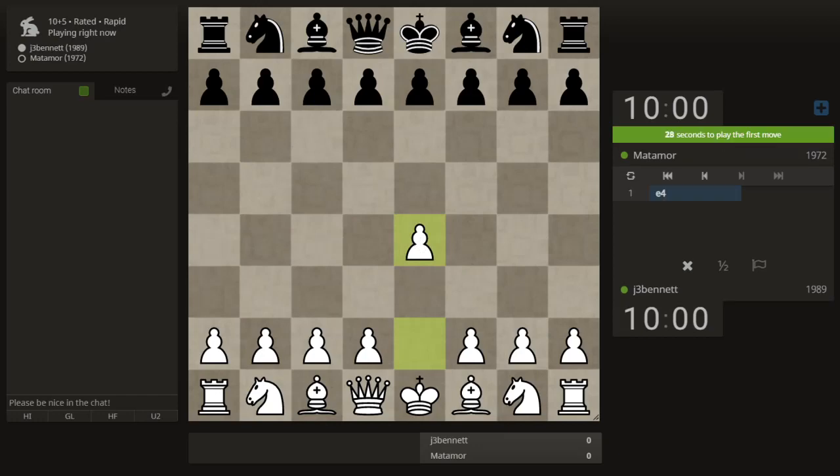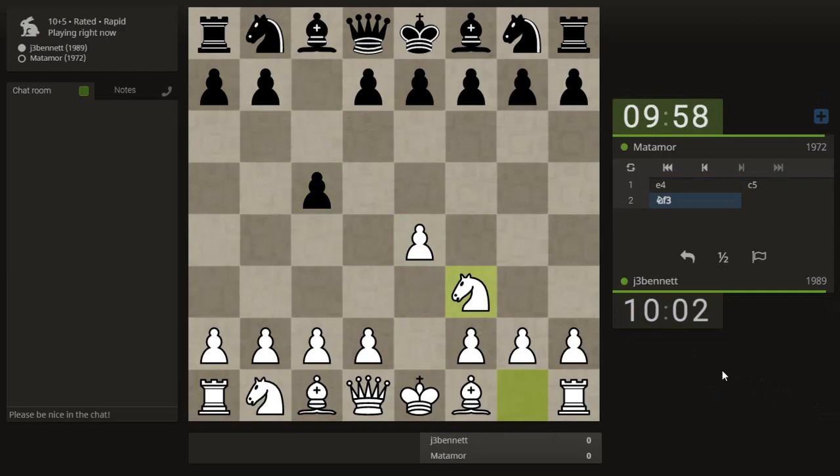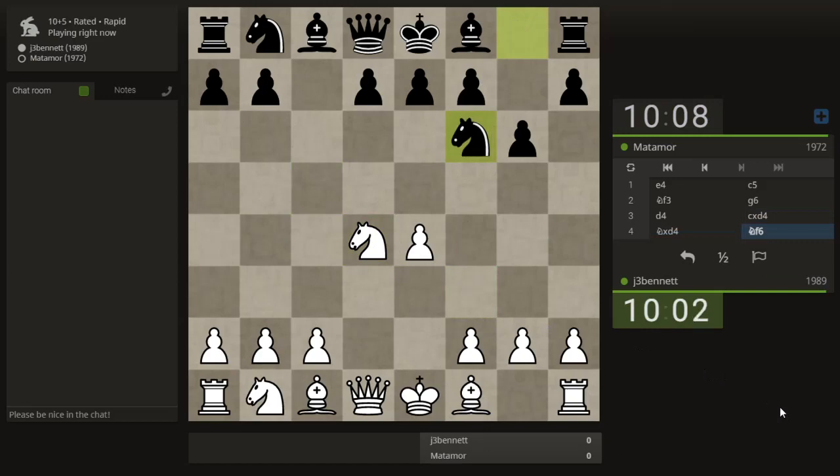We did d4 last time, let's do e4. We get the other side of the Sicilian. Matamor — someone who is pretty highly rated — is playing a hyper-accelerated dragon. Super-duper hyper-accelerated dragon, not even bothering with the knights. Since he moved the knight, I could go back and defend with my knight and get into more of a traditional dragon variation.